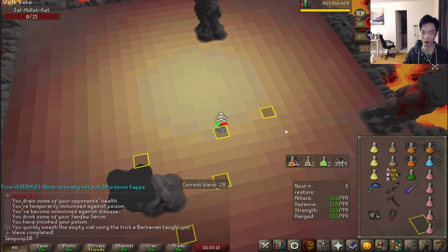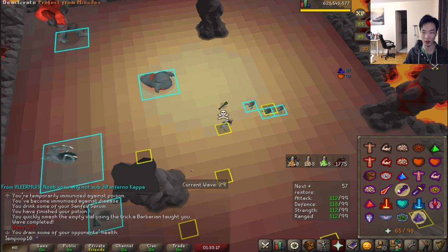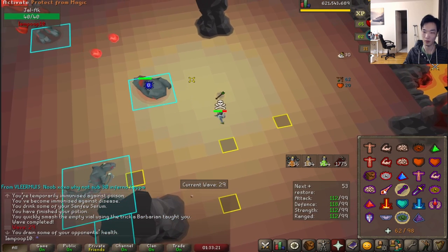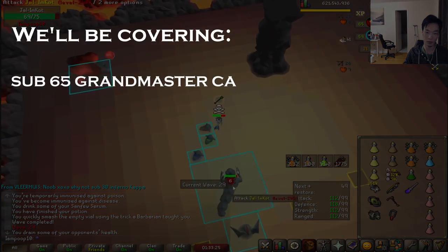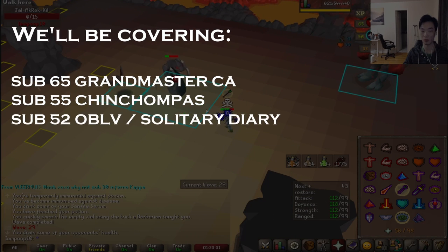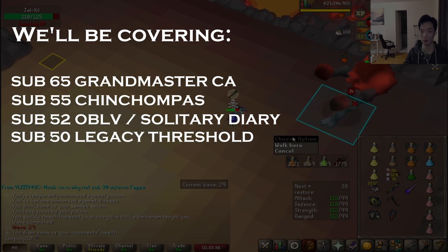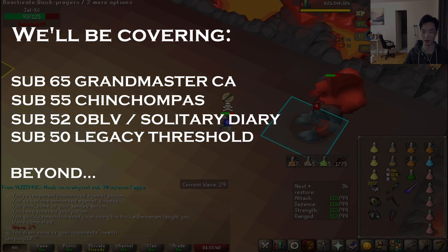Welcome to the all-in-one Inferno speedrunning guide. My goal is to teach you the core principles and basic strategies used to achieve the main time thresholds in Inferno speedrunning. These include Sub-65 for the Grandmaster Combat Achievements, the Sub-55 Chinchompa threshold, Sub-52 for Oblivion and Solitary PBM Diaries, the Sub-50 Legacy Threshold, and then even further beyond.